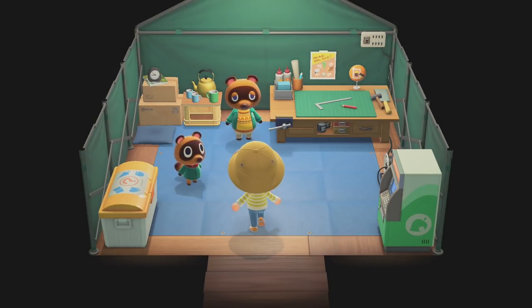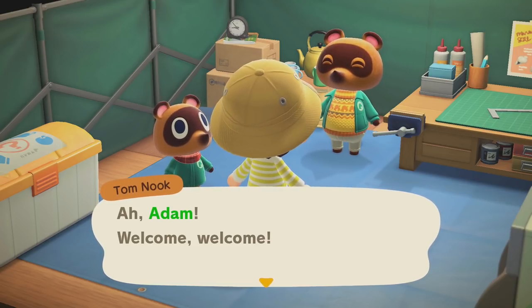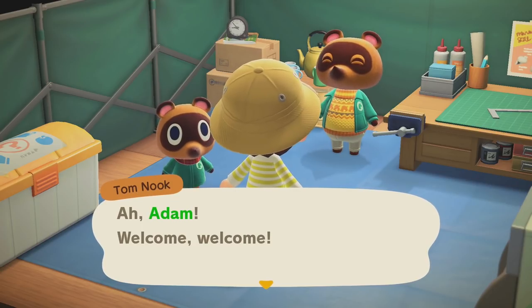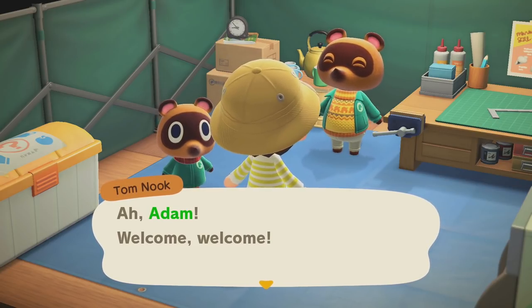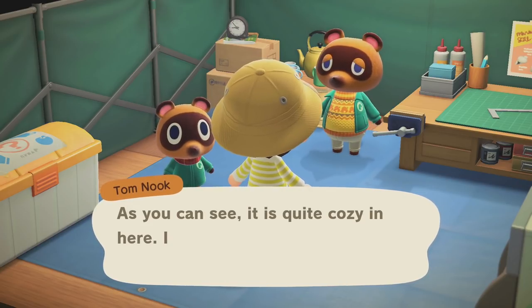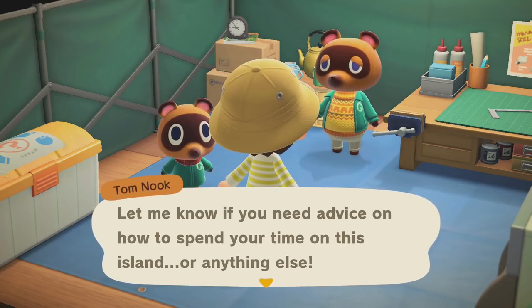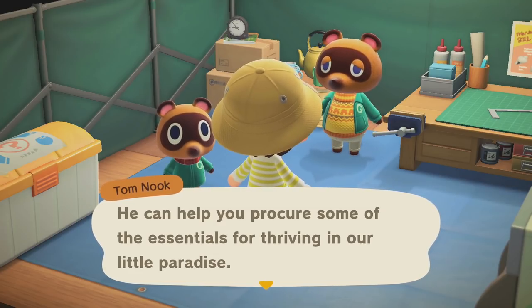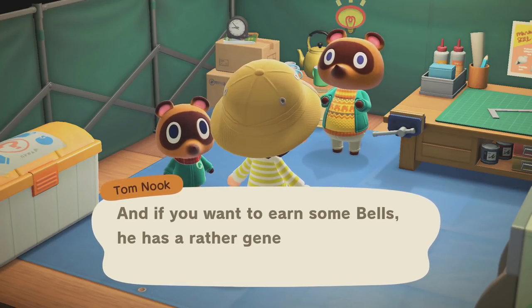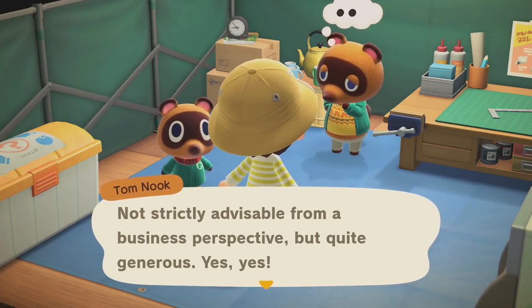This little green tent is the humble origins of Resident Services — basically the town hall stand-in. This is where Tom Nook hides from the cold with his favorite of the two orphans he adopted. Poor Tommy — he got pushed out with a little flag and not even pants to his name. Tom says: 'It is quite cozy in here. If you need advice on basic island materials, talk to Timmy. If you want to earn some bells, he has a generous policy of purchasing just about anything.'